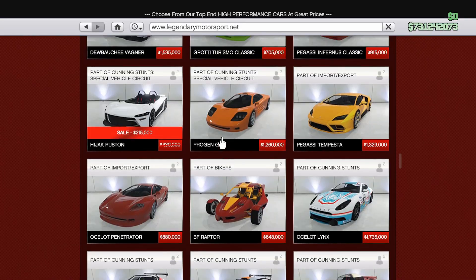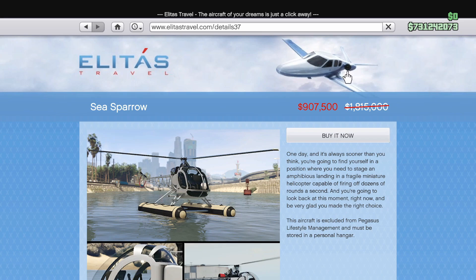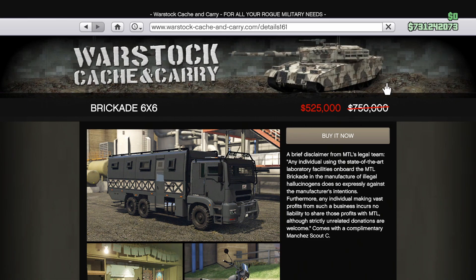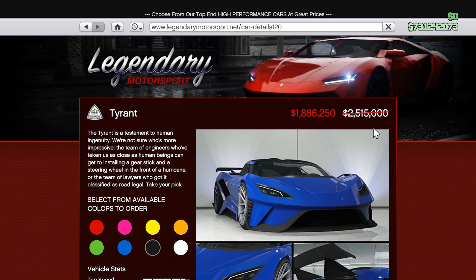Now for the discounts. At 50% off we have the Rustin, the Beater Dukes, and the Sea Sparrow. At 30% off you can get all body armor as well as all ammo, which includes Mark 2 ammo. The Brickade 6x6 with the Acid Lab Install Equipment is also discounted at 30% off. And finally at 25% off: the Weaponized Tampa, the Taipan, the Tyrant, and the Miljet.